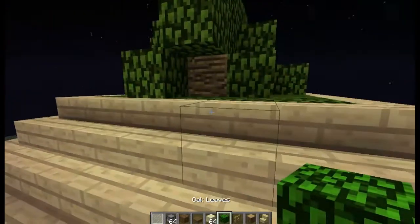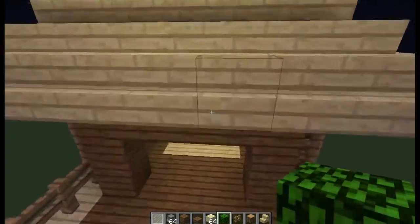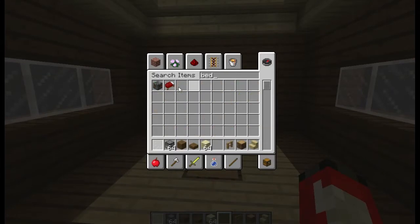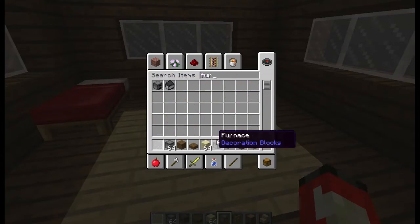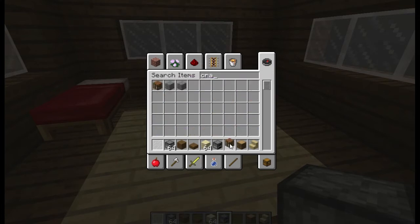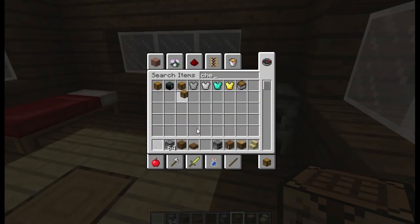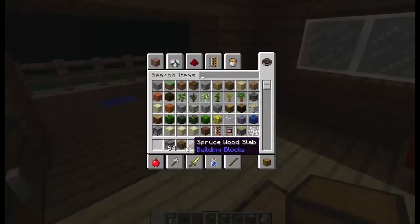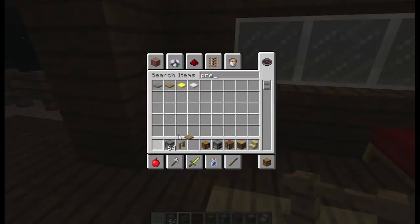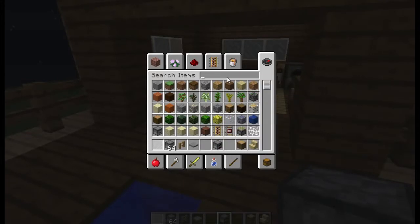There we go, and this is a little tutorial I guess. You can obviously add your own stuff in here — you can add like a bed. You can just stick a bed down here. A furnace, crafting table, chests even, so you can just stick everything in here. You can add your own tables and that, so that'll look nice. So we got that there — here's a nice little house I guess.